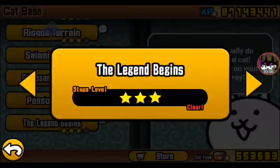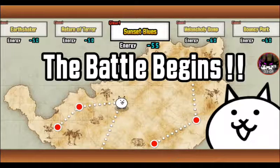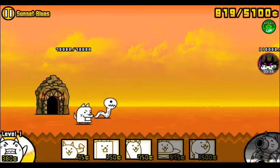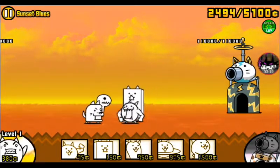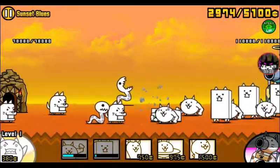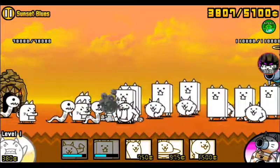On to the next level of The Legend Begins: Sunset Blues. Giraffe cat is very crucial to this level. I'm going to wait until your money gets to the halfway point — mine's at halfway now. I'm going to start spawning the two combo, that's macho and wall cat.